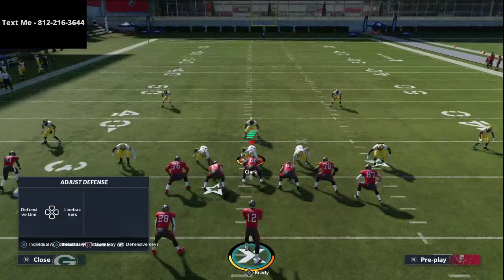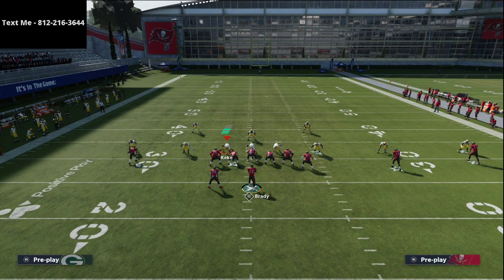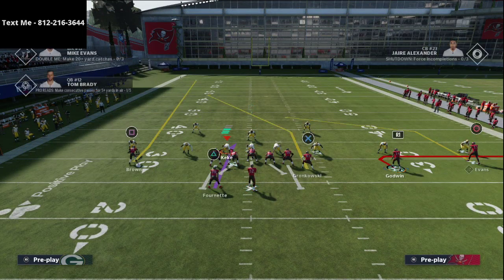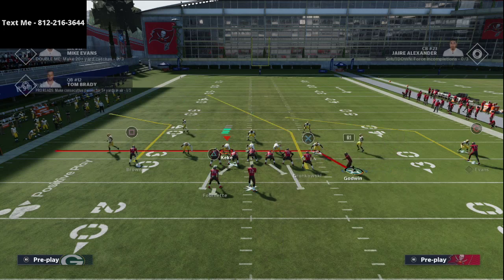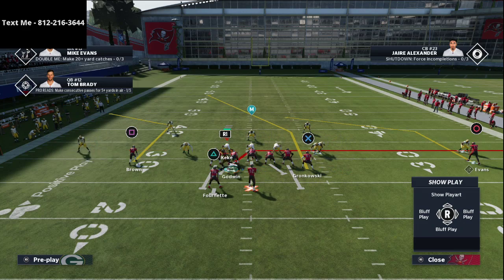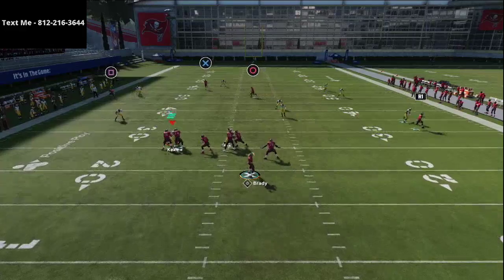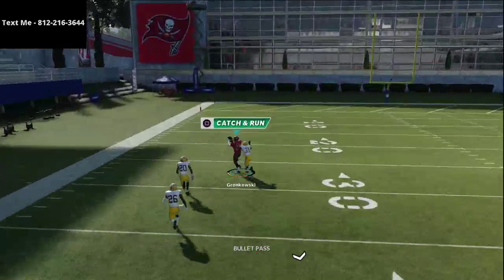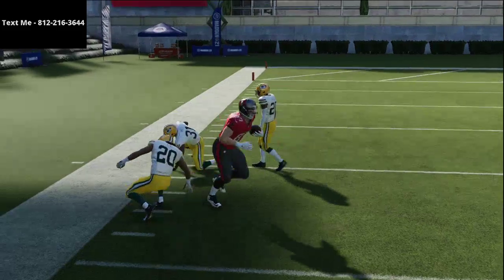The way D-Croft would actually recommend running this is he would go ahead and instead of using the route to Chris Godwin, he would put him on a drag route — so just so you know, that's kind of what he's doing there. On the backside you could run anything you really wanted to, but as you can see, if they're in a Cover 3 defense and you throw this route with Gunslinger, that's going to be an absolute laser against the Cover 3 defense.